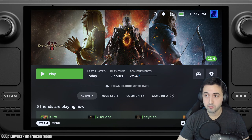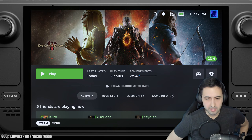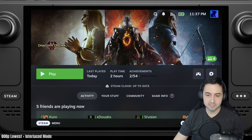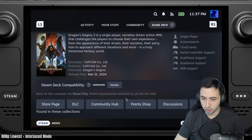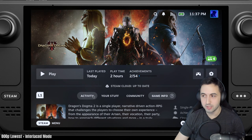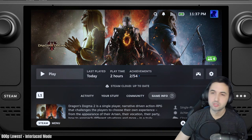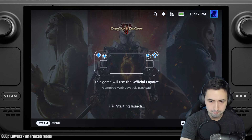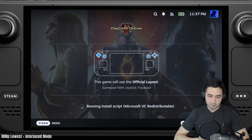Hello everyone, I'm Santiago, and today I'm going to be testing Dragon's Dogma 2 on the Steam Deck. This game doesn't have a rating, and Valve says to use Proton Experimental. I tried it on PC and was disappointed, so here I am trying to be disappointed once again — but with your help. This is the first time I've launched the game on the Steam Deck, so prepare yourselves.